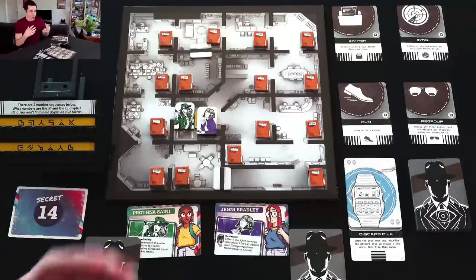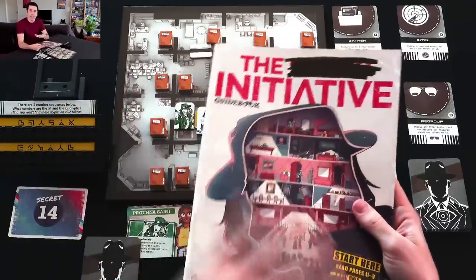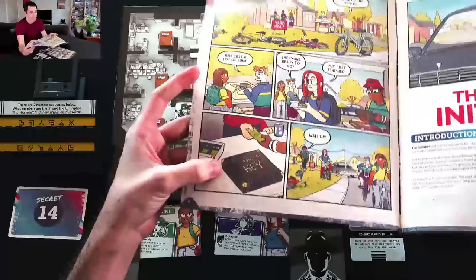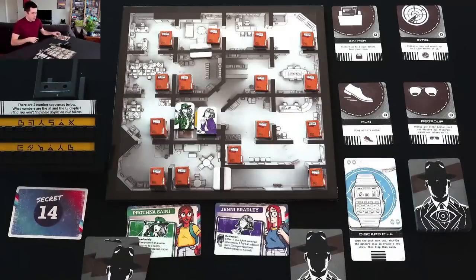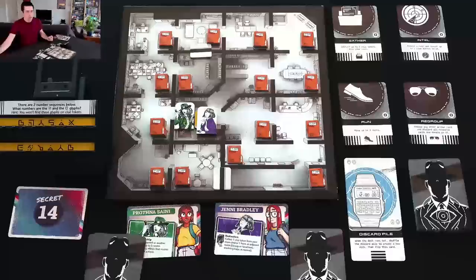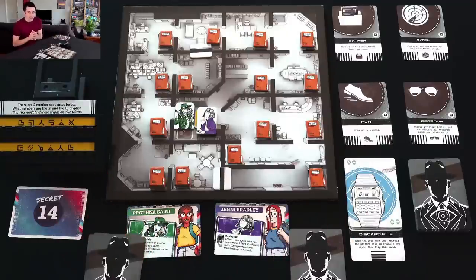This is a cooperative, code-breaking game, but it's also a game within a game. At the beginning, because this is a story-like campaign game, you get this guidebook. You flip it open and see a little comic. It tells us we're playing as teens who found a mysterious board game at a garage sale, which may be something more sinister - there's a dude watching us after we buy it.